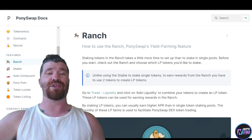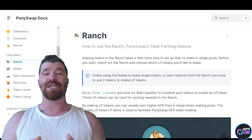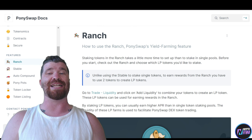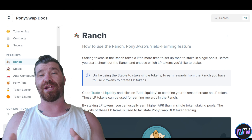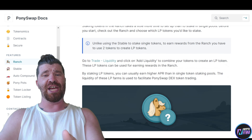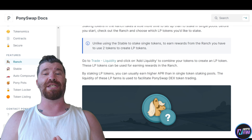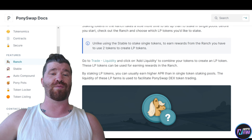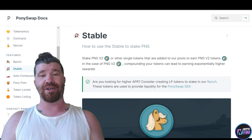Staking tokens in the Ranch takes a little more time to set up than staking in single pools. Before you start, check out the Ranch and choose the LP tokens you'd like to stake. LP Farms are used to facilitate Pony Swap DEX token trading, which is important.